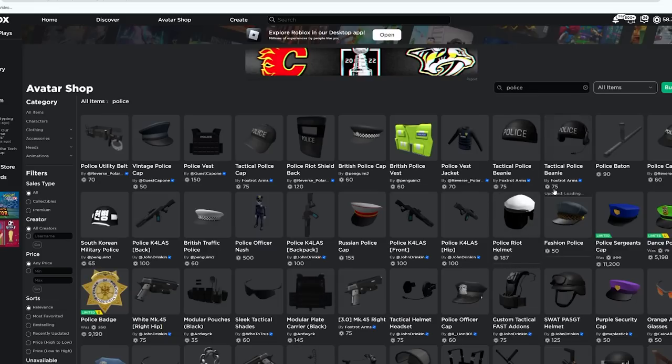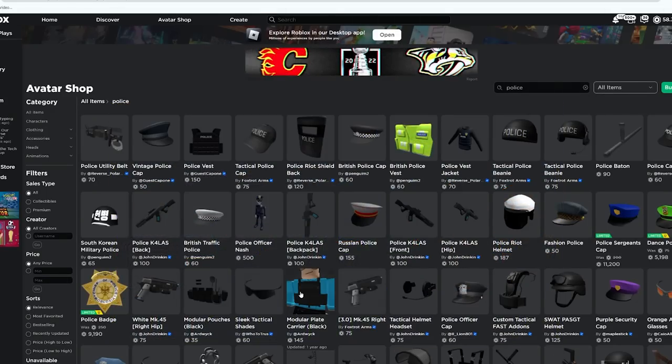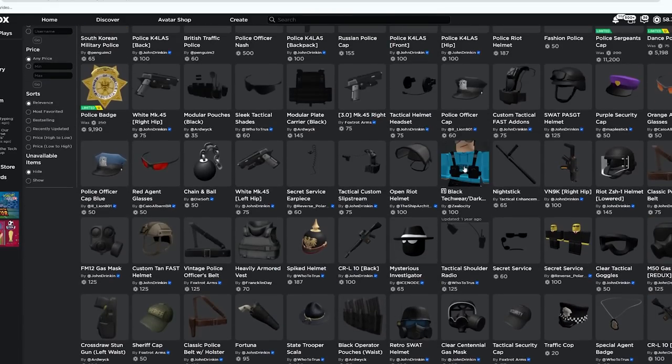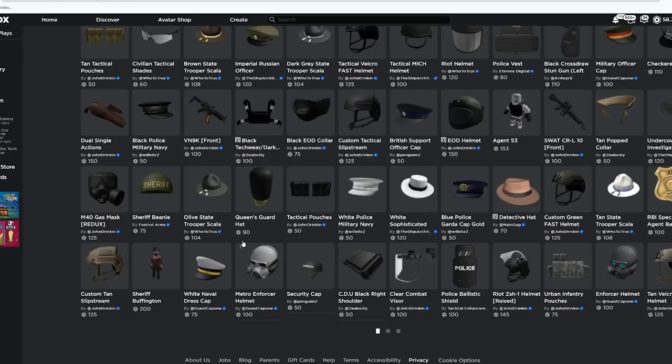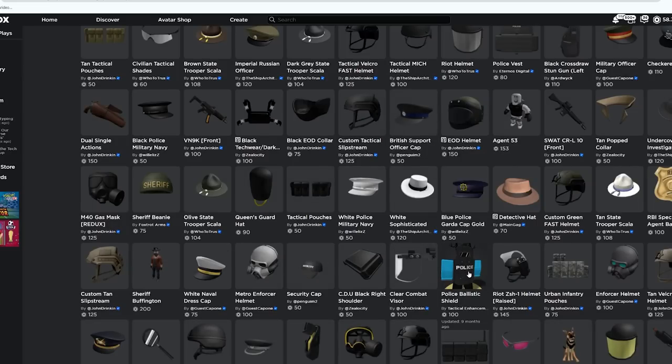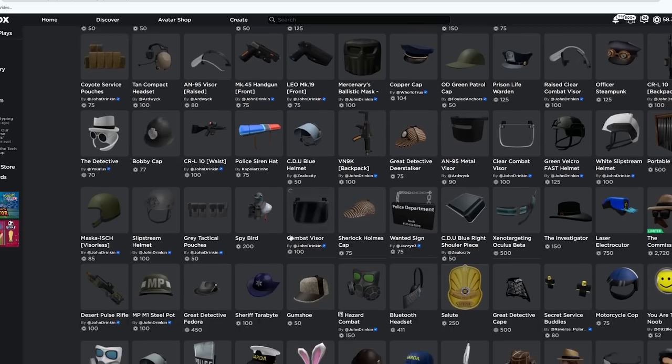You can see there's so many things here for different avatar types — Rthro, R15, and R6 versions. There are riot shields as well, and loads of stuff to buy. Scrolling down, there's really cool items like a secret service earpiece you can wear, and further down it goes into more military stuff with loads of different versions of shields.